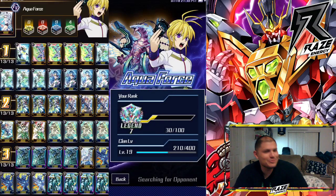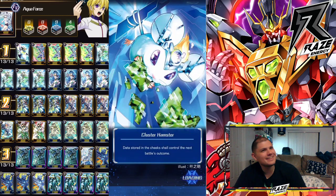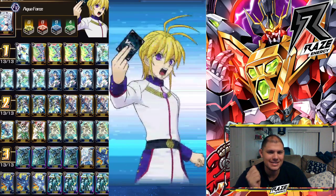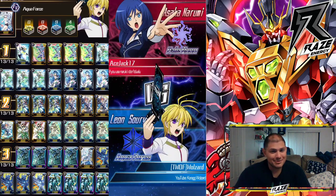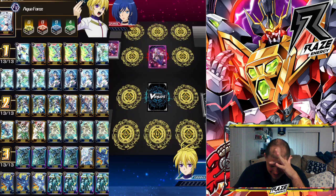What is up, guys? Welcome to a 9-Stand Aquaforce Deck Profile. I'm your host, Little Thunder Ranger, and I'll be testing this for my friend Butterfly. He sent me this idea, he wanted me to test it, and whatever I felt like I could improve, I just made that tight little adjustment — adding just a little bit of the ripple, because if you add the ripple it can benefit the stand deck ten times over. So let's test 9-Stand Aquaforce with Tri-Stinger Dragon.